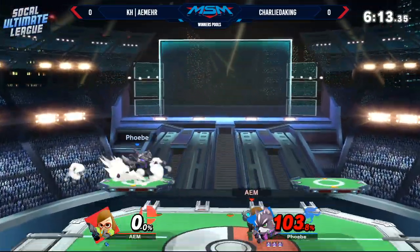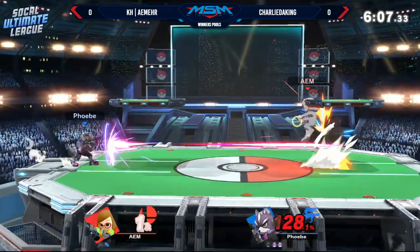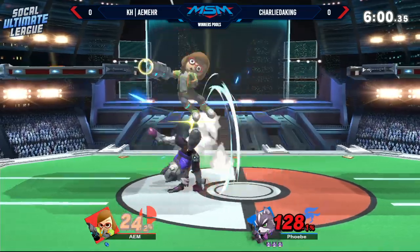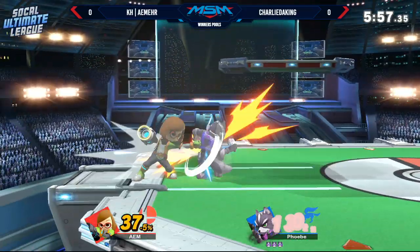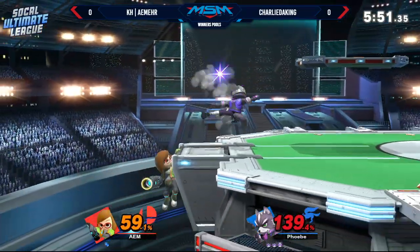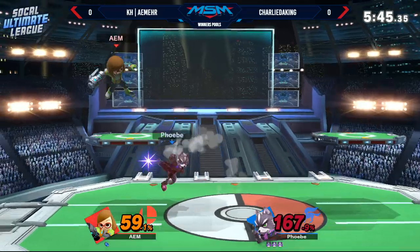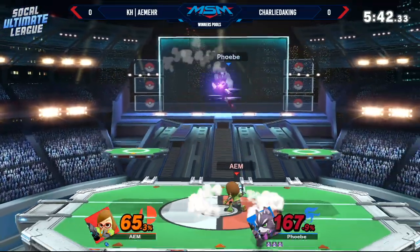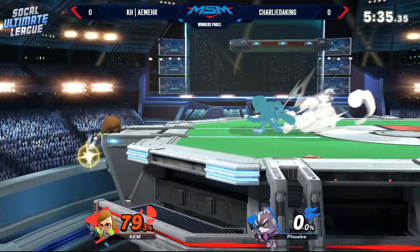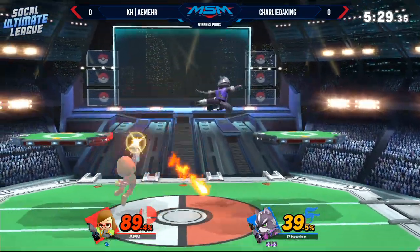I really respect Aimer's edge guarding potential. I like what he's doing — very well spaced with the side-Bs. Just the perfect spacing to catch someone if they're going a little too fast on their recovery. He's still looking to net a stock, trying to set up for a neutral beat, but Charlie is being too adamant about that reflector when he's too far away. Up tilt is a really good anti-air, especially when people are landing on top of you, as we saw from Aimer right there.